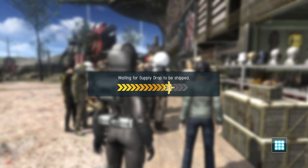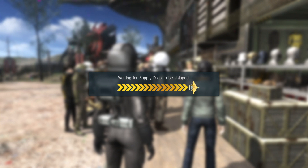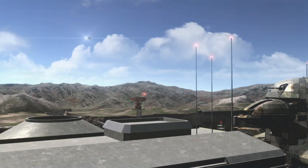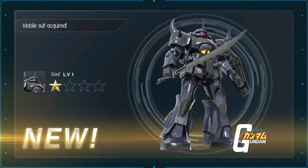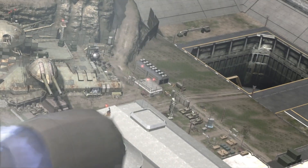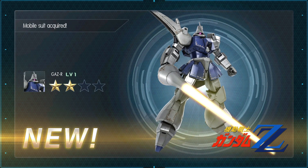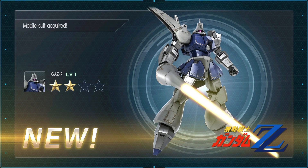Let's do this free spin on the anniversary banner and see what falls out of these planes. I get a level one Goof, which I somehow don't have already. There's a big plane — I get the Gaz-R. I have never spared a thought for this mobile suit. It looks really goofy.